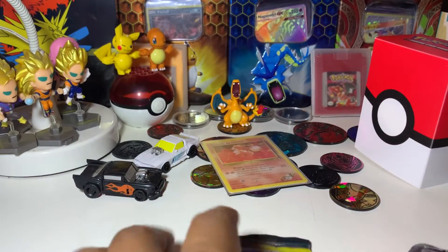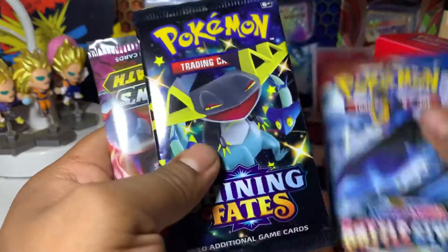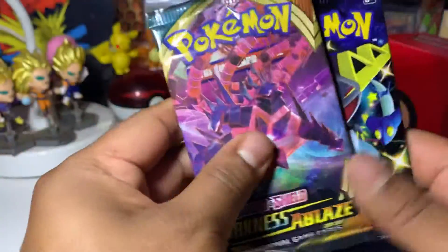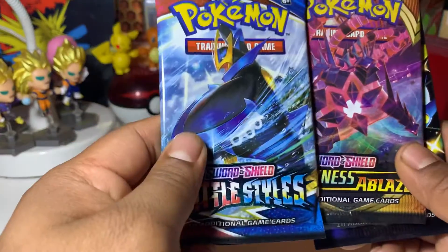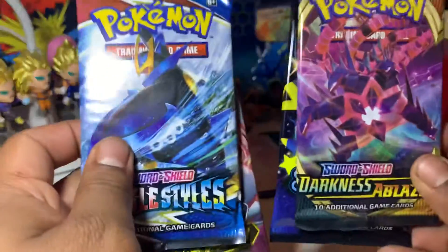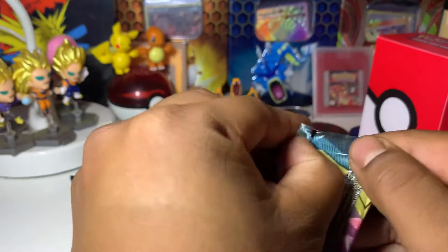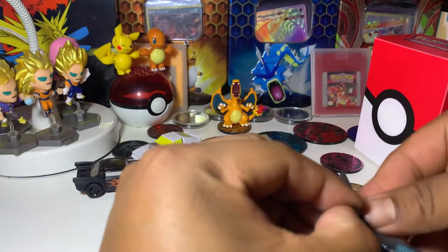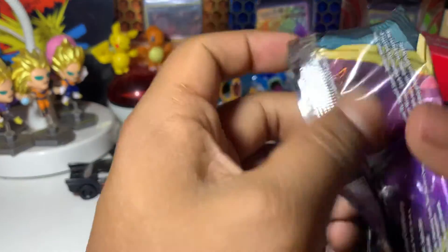Alright, we got Chinese Fates, of course Champion's Path, Darkness of Blaze — very cool — all three chances to get a really cool Charizard. And we got our Battle Styles. We're gonna go in with this order right here — let's go, Darkness of Blaze first. If you're new, please consider subscribing — we do Pokemon unboxing videos, and once we get to 100 subscribers we'll be doing a Pokemon giveaway.